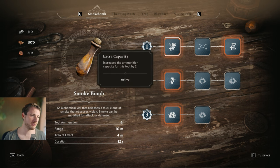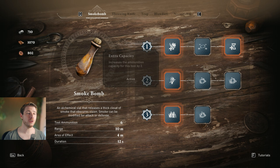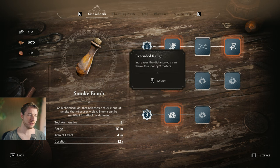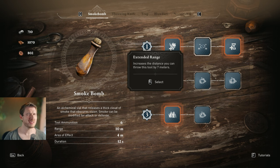Moving over to the smoke bomb. Increased capacity is always awesome. My second choice is Increased Duration — also a very nice pick. Throw Distance is not needed because most of the time you'll just quick-cast it below you, so that's not needed at all.